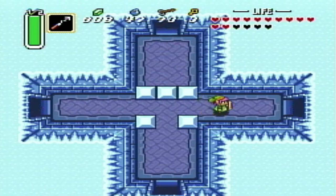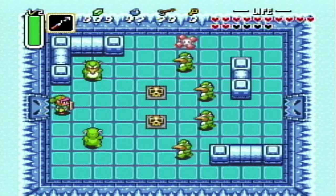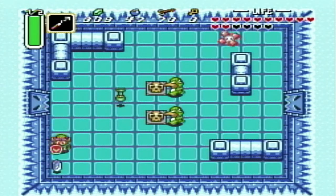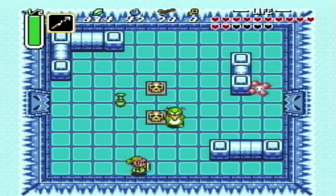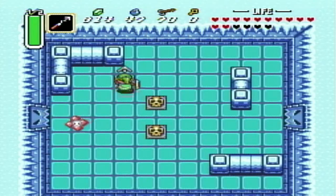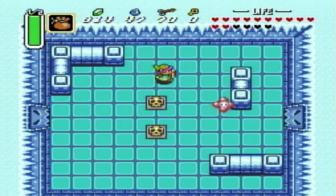So we're going to push this block this way and go ahead and go to the right. We're just getting rid of those guys. And thankfully, you'll notice there's a lot of areas where enemies drop this giant bottle that completely fills your magic meter, which is really handy - because you're going to need that comfort of knowing you don't have to stress about running out of magic.